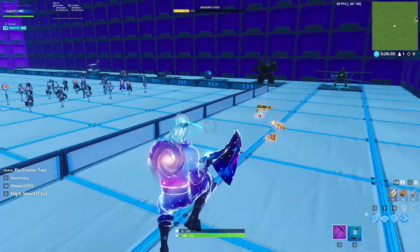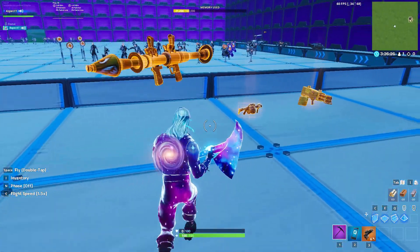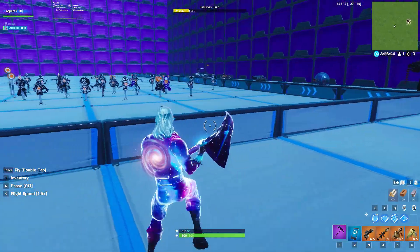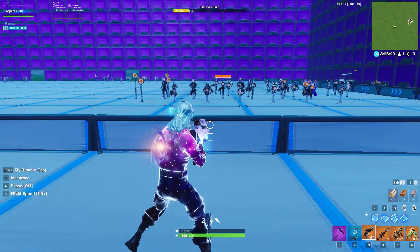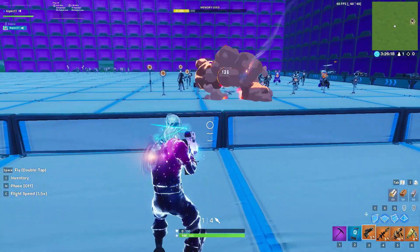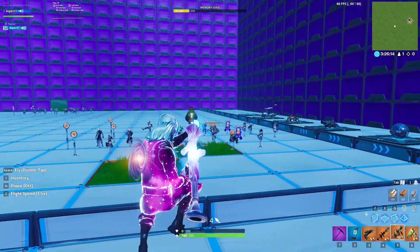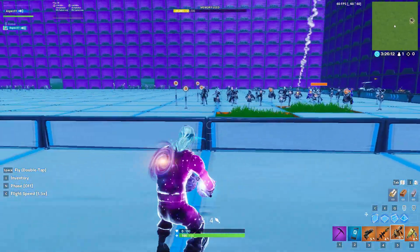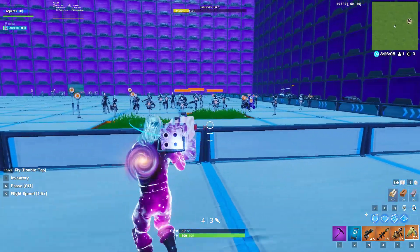Last in the weapons we have Explosives. So we've got the Proximity Grenade Launcher, Rocket Launcher, Grenade Launcher, and Quad Launcher. Here is the Proximity Grenade Launcher, the Rocket Launcher, Grenade Launcher, and Quad Launcher.